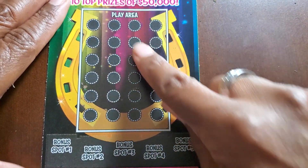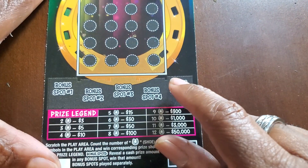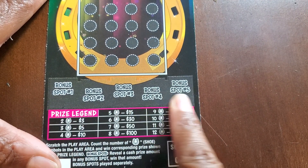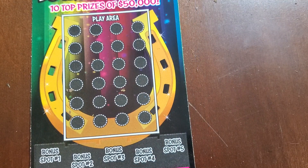We got ticket 63, 64, 65. This one at the top we're looking for at least two horseshoe symbols to win three dollars, and then it increments as you can see at the bottom. And then there's five bonus spots. So we'll see how this goes.